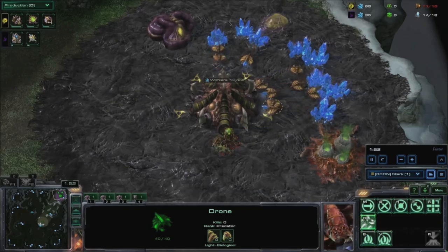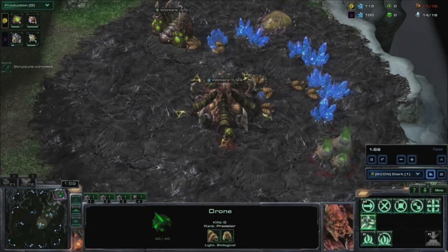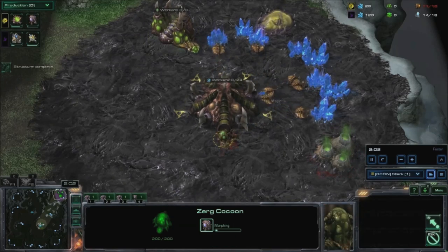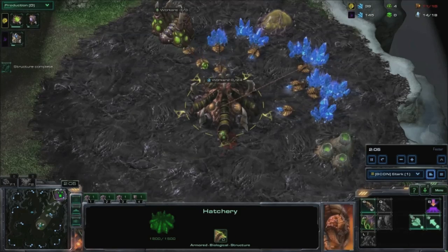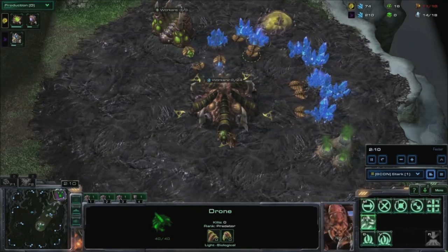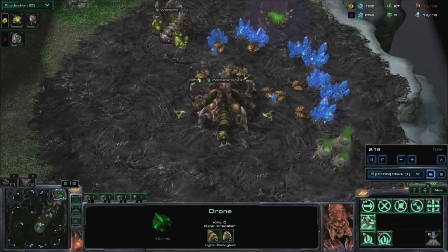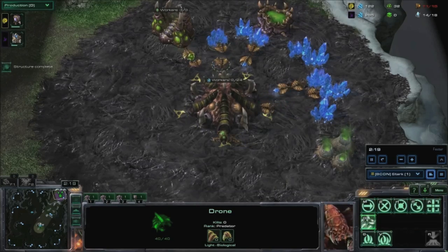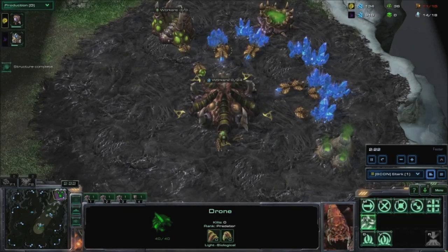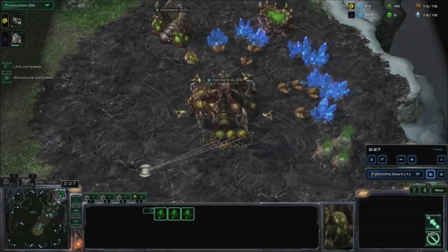When your extractor finishes, put 3 drones on it. When you get 100 minerals, start an overlord. When able, spawn 6 zerglings and position your overlords to give you vision of your opponent's walls.